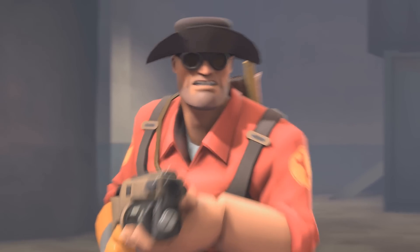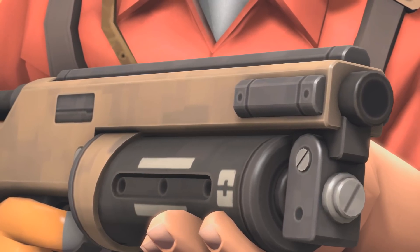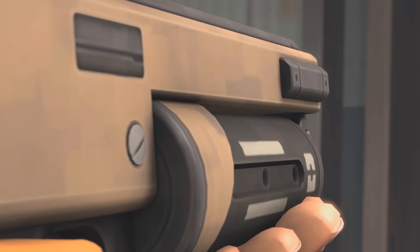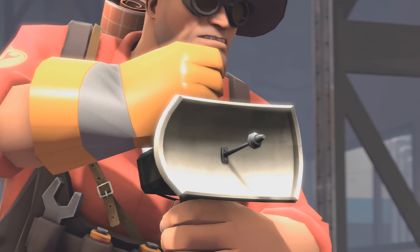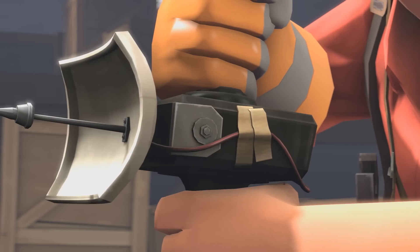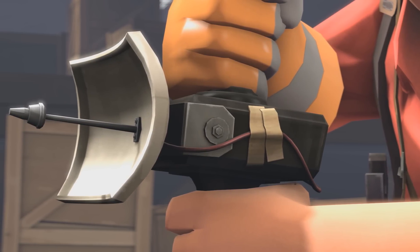The primary weapon on today's loadout is going to be the Widowmaker. If you hate reloading then this is the shotgun for you. Our secondary weapon is going to be the Wrangler, one of the strongest weapons in the game for the Engineer, and we'll talk a bit more about why that is later.